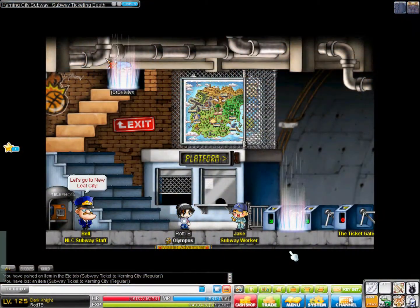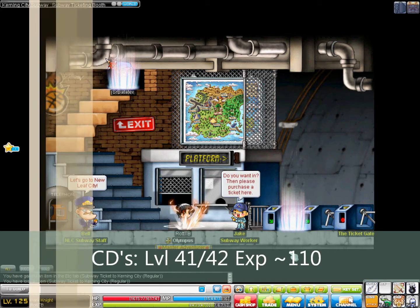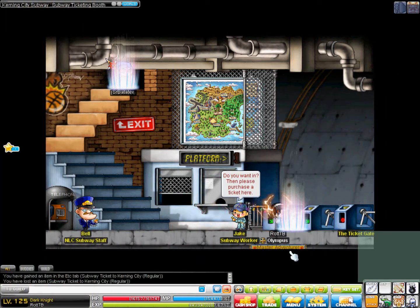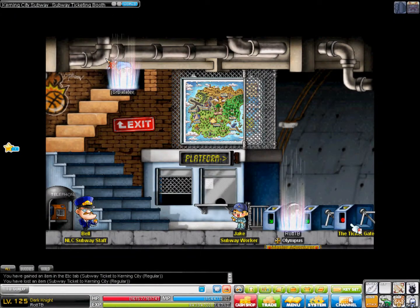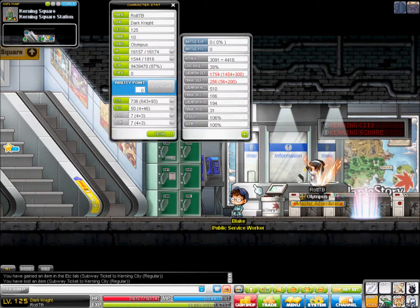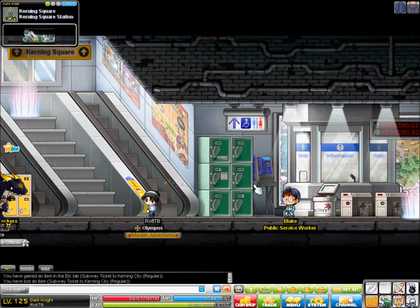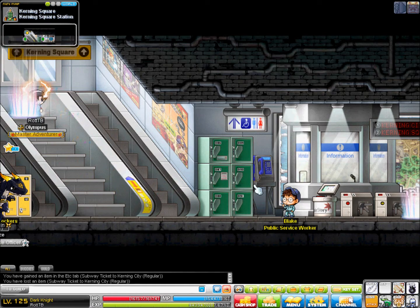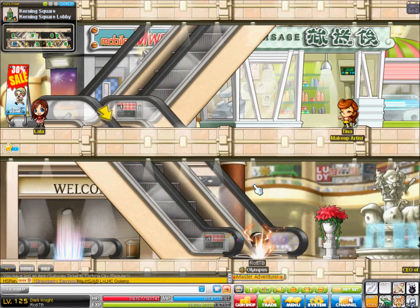Okay guys, welcome back to Kerning City. I'm right now in the subway. This is where you're gonna want to go to get to CDs. CDs are level 40, about 110 experience per kill, which is very nice. To get there, you want to talk to the ticket booth and go to Kerning Square Shopping Center, Bored Subway — it's the only selection in bold, so you should be able to find it fairly easily. That was kind of a funky glitch — just a random dragon in the middle of nowhere.